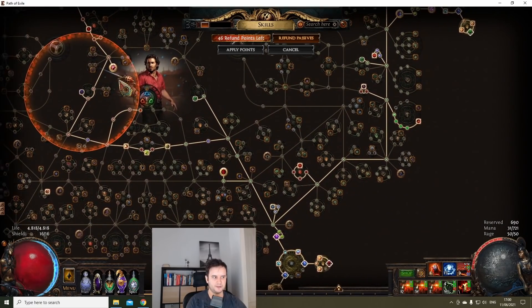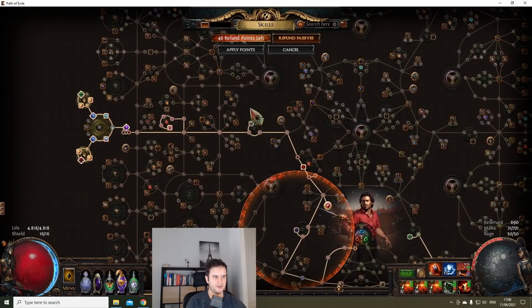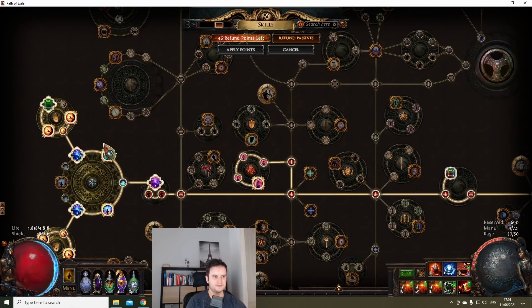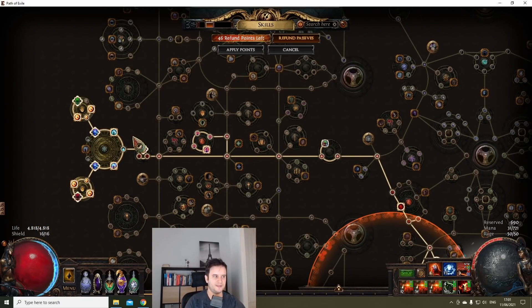I wanted to try this for Cyclone because I haven't really seen a successful version of this at all. The interaction with Unwavering Focus only reduces the cost of channeling skills. When I think channeling skills, I immediately think Cyclone — I only think of Winter Orb in like third or fourth place. So it was kind of a no-brainer for me to just try this.